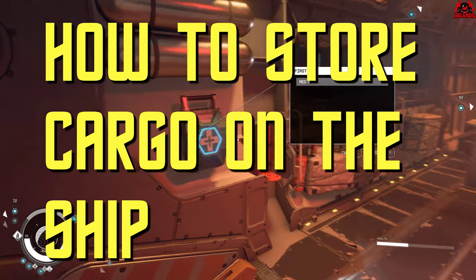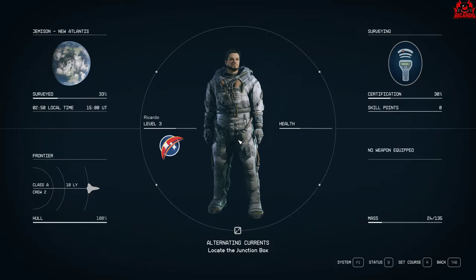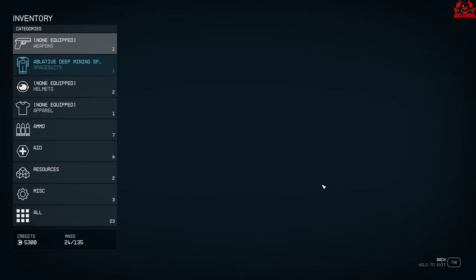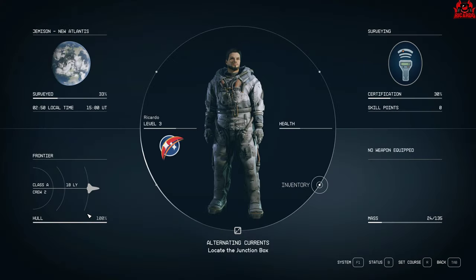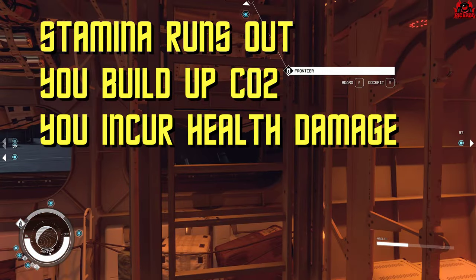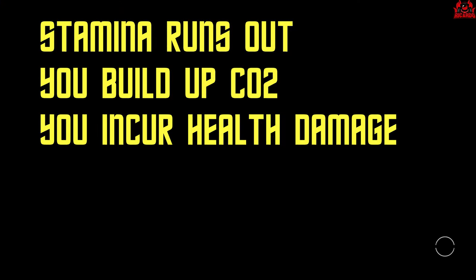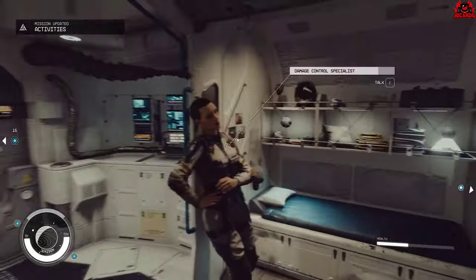What I wasn't aware of was that you can actually store stuff in your ship — you can store stuff in the first aid boxes as you come up the gangplank, and you can also just drop things on the floor. But if you carry too much in this game, your stamina runs out really quickly and you start consuming CO2, and then your health goes down. So it's in your best interest to remain unencumbered.